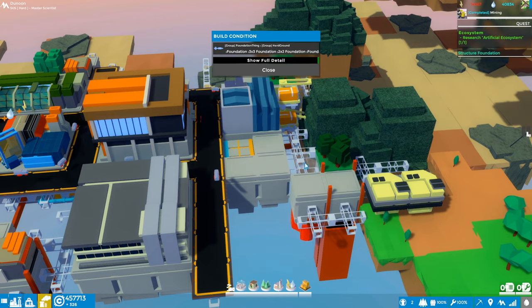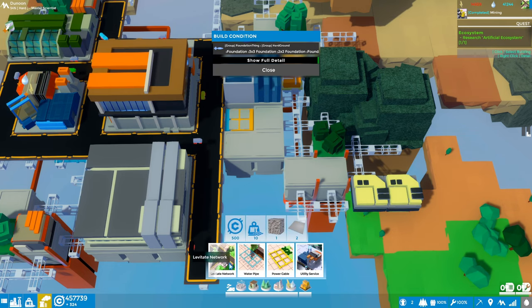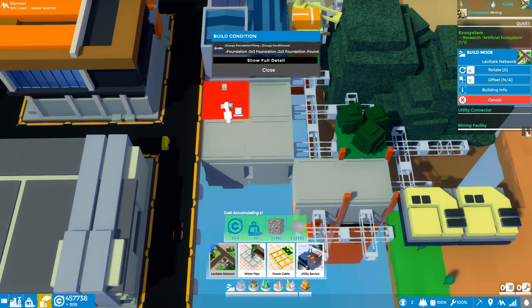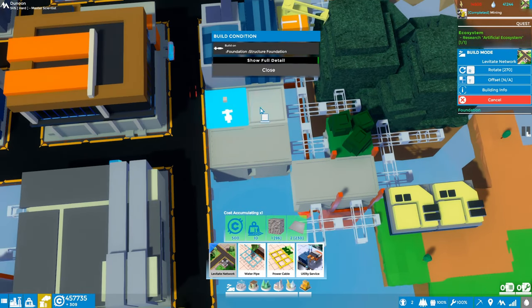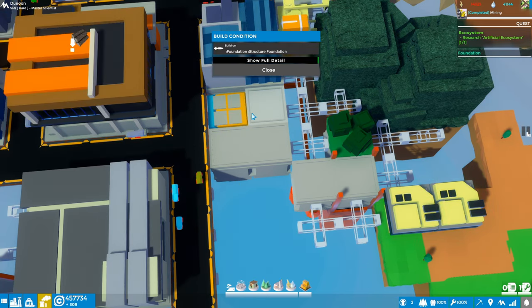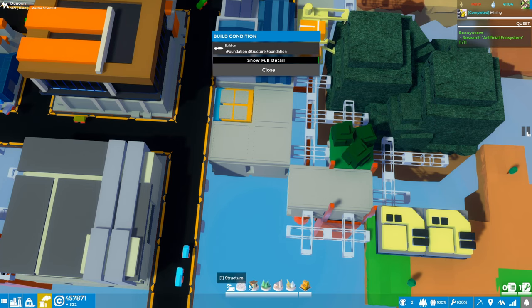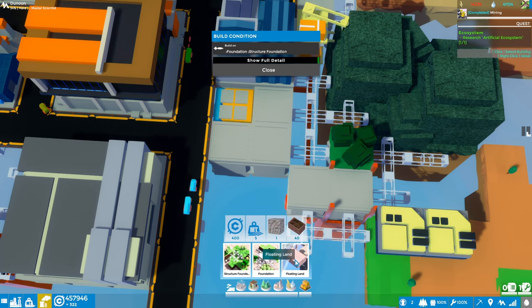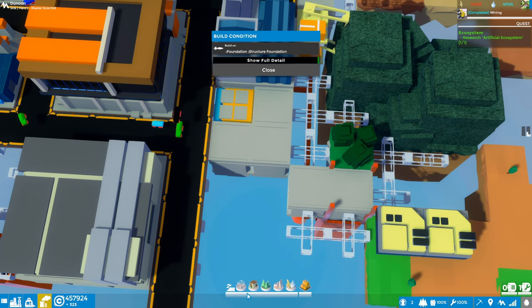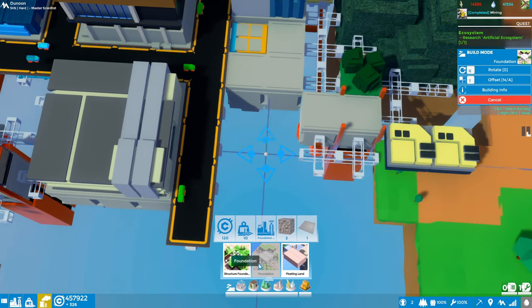Let's see if we can build a road over that - that's kind of annoying. Let's go to utility and levitate network - nope, doesn't let me do that either. So we'll have to see how we make use of that block. I hope it's not stealing the space all the way up and down so we can't build stuff on top of it. The floating land is something different, I don't think that's going to solve our problem. One last time with the foundation - nope, does not like it.